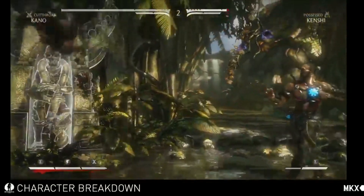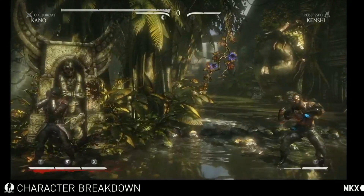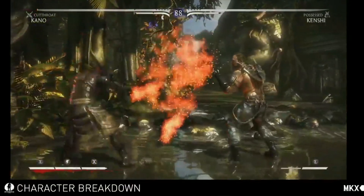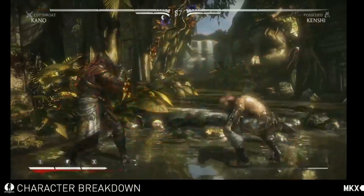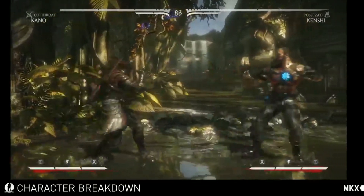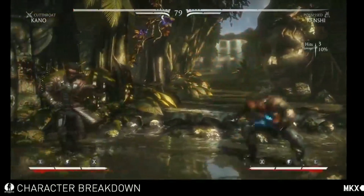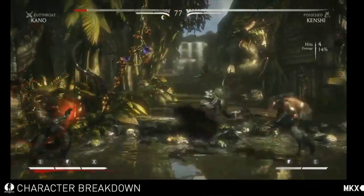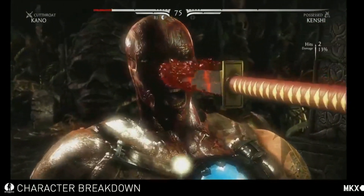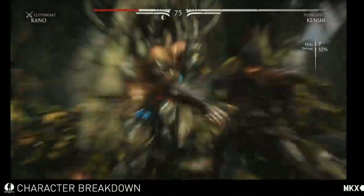He also has a new special in this variant called the Demonic Strike. This is an overhead special that's close range. The EX does a knockdown instead and has armor. He also has a new string called Override on his attack four towards — this one reaches a little bit further and you must block it low.